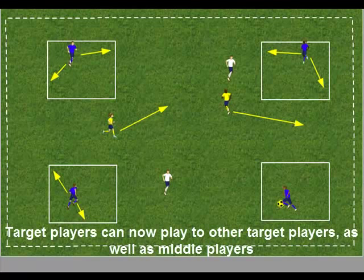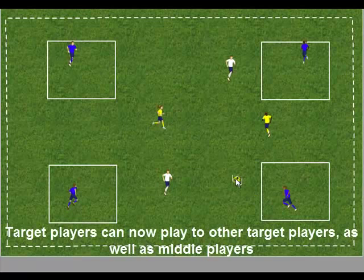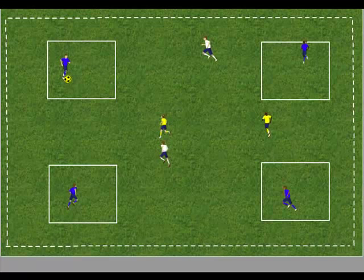The second progression is that the target players can now pass to another target player. They can also pass to the middle players, so the choice is now with the player in possession. In this example, the ball is passed from one target player to another target player.